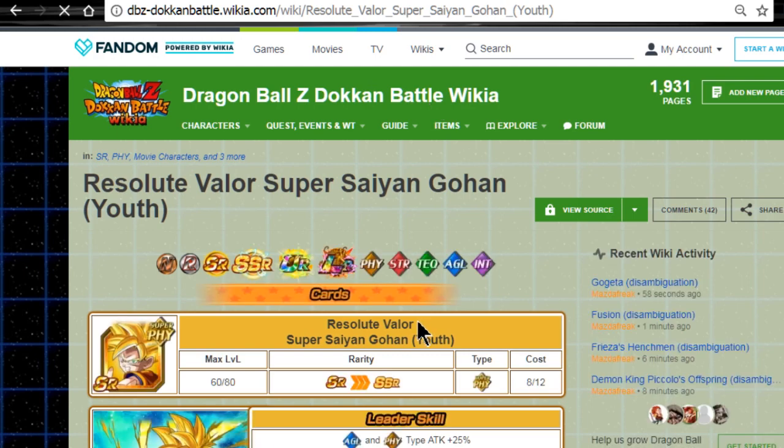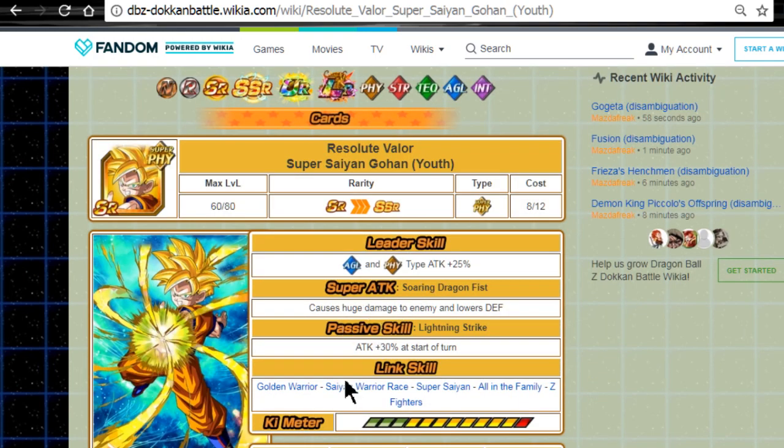He will Dokkan awaken into 'Resolute Valor Super Saiyan Gohan Youth.' He's not really an amazing card — he was good back in the day when he first came out. But when you Z-awaken him to an SSR, he has a 50% chance of increasing the base SSR version of LR Gohan. If you've already Dokkan-ed LR Gohan to his second or third form, this won't really work — second form gives you a much lower chance like 5%. So he has to be literally at his SSR variant to get that 50% chance boost to his super attack.